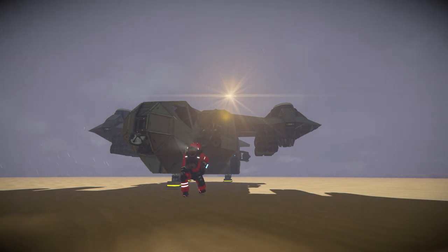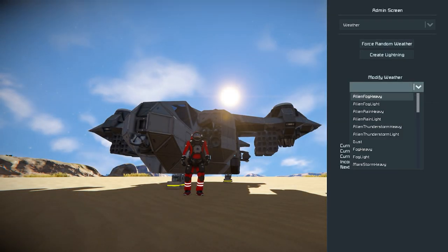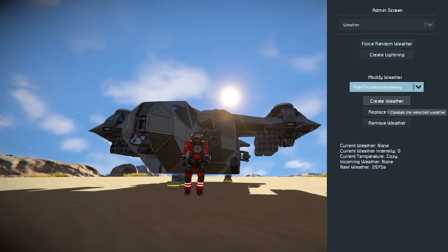One of my favorites which has been introduced is thunderstorms. I cannot say how long I've wanted thunderstorms in the game — they were originally teased inside a Frostbite update when somebody found them in the files, and now we finally have them. Rain is also included, which is very fun and can spawn a variety of plants. I'll leave a link in the video description below to where you can find that.